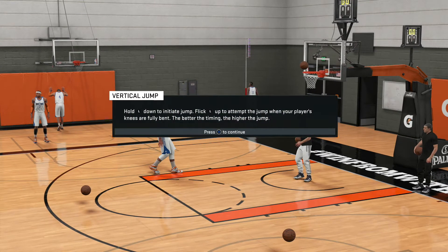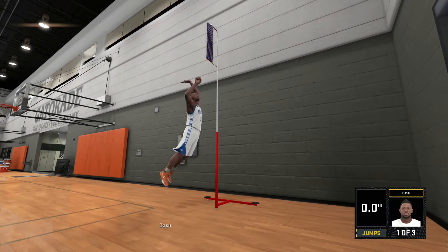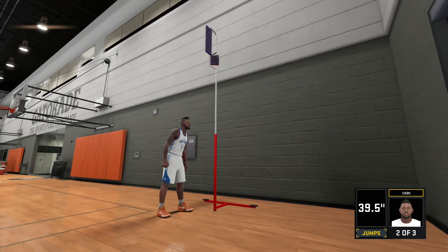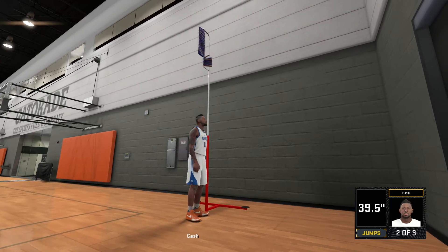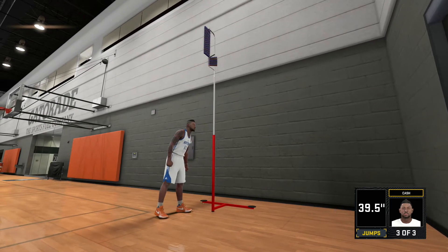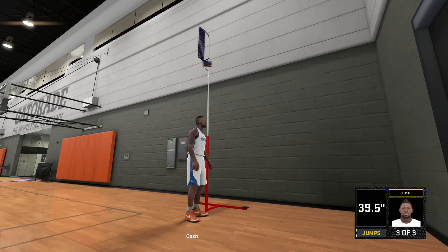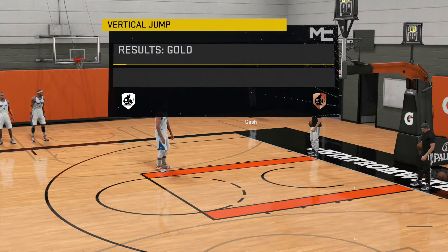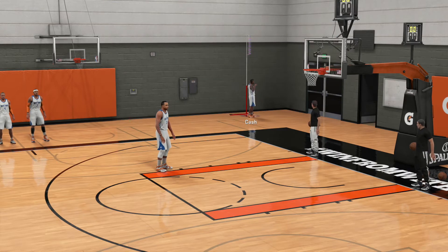Let's try the vertical jump: hold L down, flick up to attempt your jump when the knees are fully bent. Not too difficult. We get a 39.5 — let's see if we can get over 40. Nope, that didn't beat our first jump. One more try — that's not better either. But we get a gold, so that's our first practice in the bag.